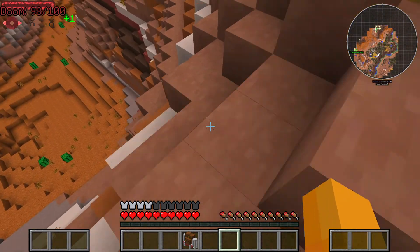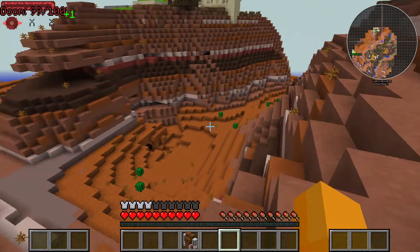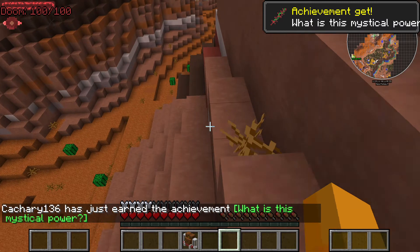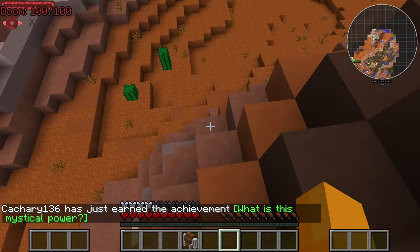I don't want to die getting up there, let's try. Ooh, that'd be a perfect place for a base — I might pick that place. What's this mystic power? Oh, I got my doom all the way up. I don't entirely know what doom does.